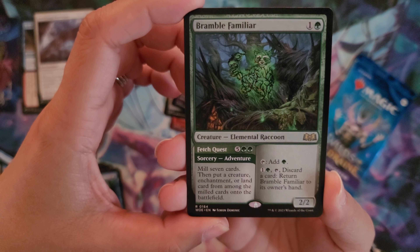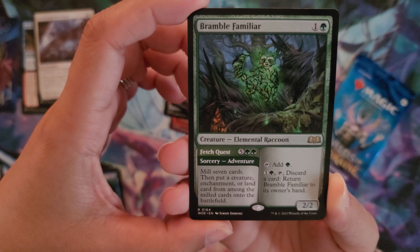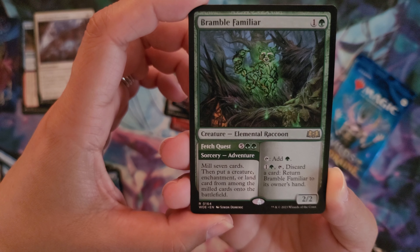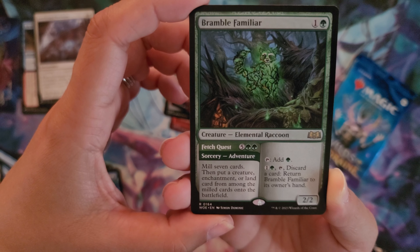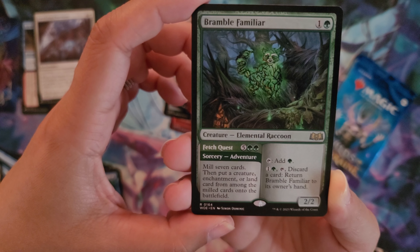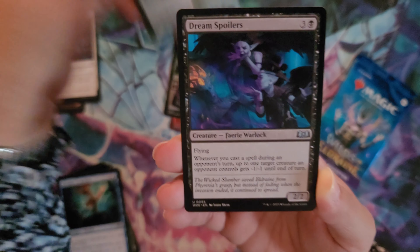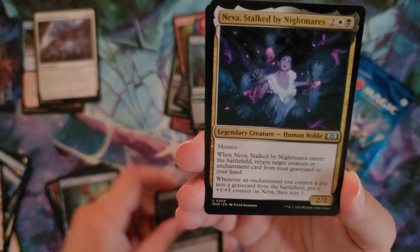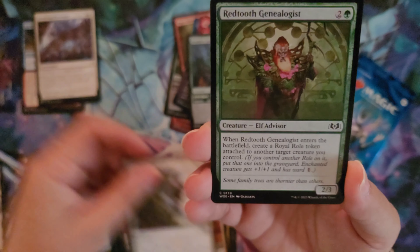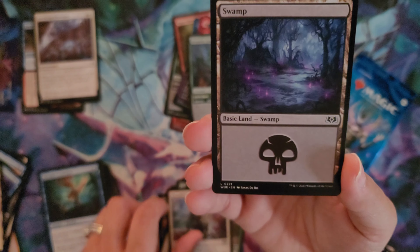The adventure side is five and two green, so it's expensive. You can mill seven cards, then put a creature, enchantment, or land from among them onto the battlefield. The little raccoon himself is a 2/2 — you can tap to add green, or for one and a green you can tap and discard a card to return Bramble Familiar to its owner's hand. Then we have Dream Spoilers, the Fairy Warlock, Fairy Dream Thief, another Stalked by Nightmares, another Party Crasher, Return Triumphant, The Genealogist, The Bloodline, Hopeful Vigil, and a beautiful swamp.